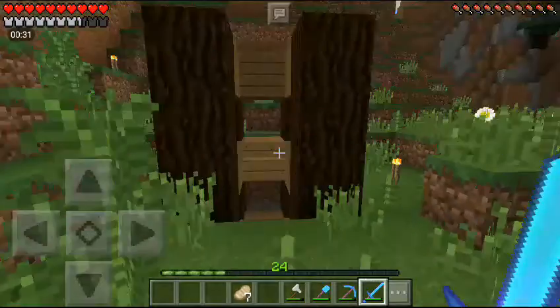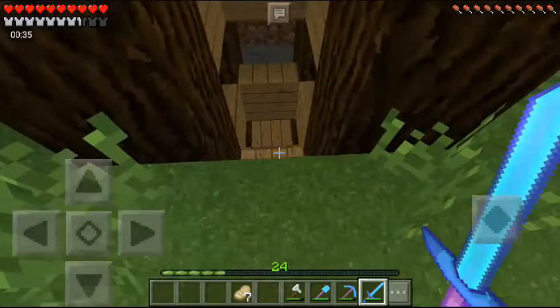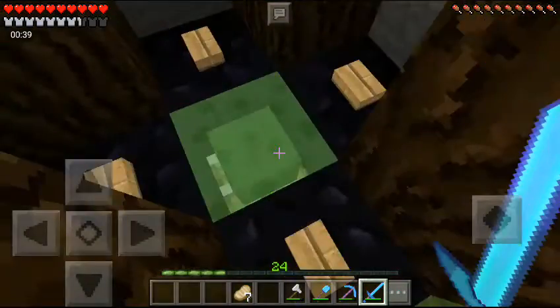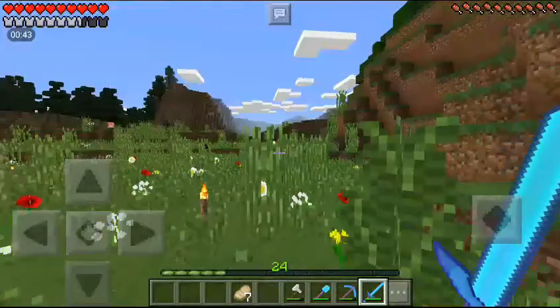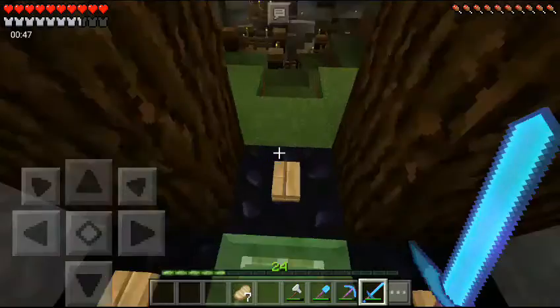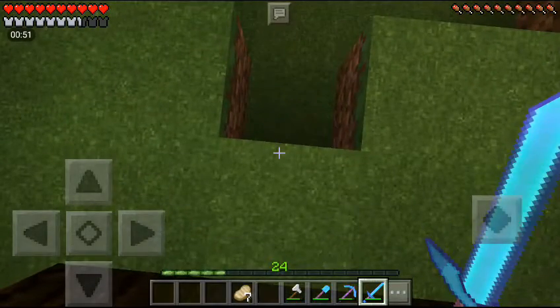This is going to be my house - just messing with y'all, this is a trampoline. Go down here and it's basically like a little elevator type thing, you see. I don't want to show y'all real quick, okay - one, two, three.